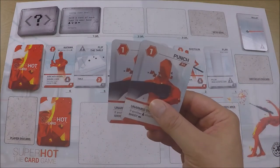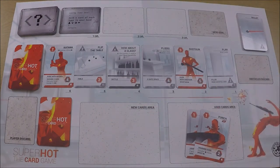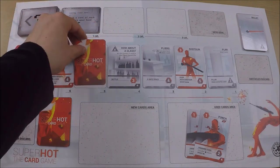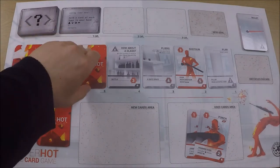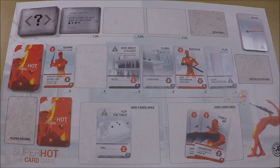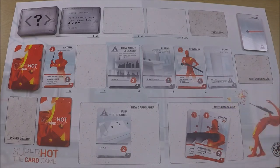I'm going to take these two punches — they have two attack — and they go into the used cards area. When you defeat a card you've got two options: you can either destroy it or knock it out. If you knock it out, you flip it face down and at the end of the round it goes into the obstacles discard pile. But I want this card, so I'm going to put it in the new card area — these cards go into my hand for the next round.